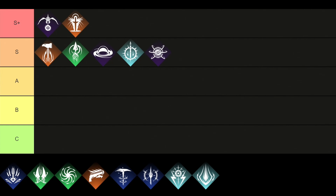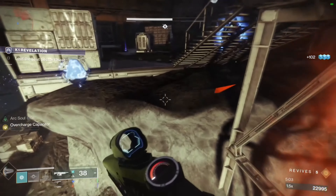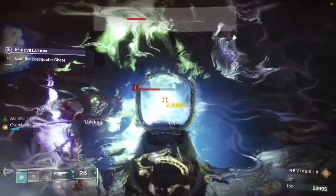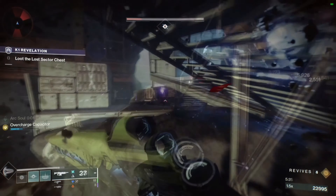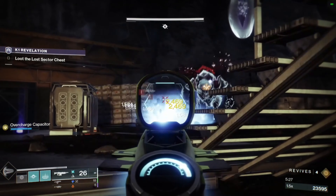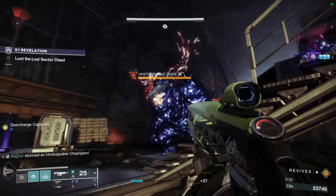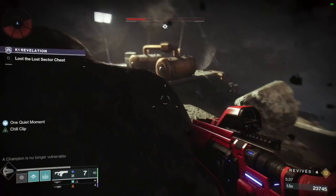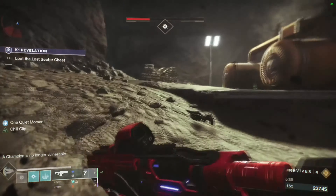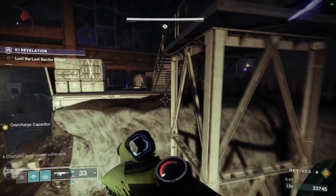Moving over to the last and final S-tier subclass, which is the Voidwalker. By using Void Souls and the Devour buff, this subclass gives you the ability to steal health from enemies. However, a player can instead choose to optimize grenades for maximum damage. When combined with effective perks, additional grenade damage can contribute to melee ability regeneration. Overall, the Voidwalker is able to use the life force of their victims to fuel explosive power, and with its powerful abilities it can create widespread destruction on enemy forces.